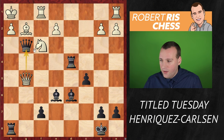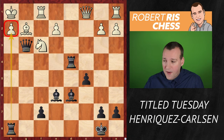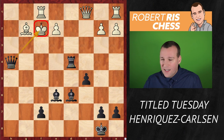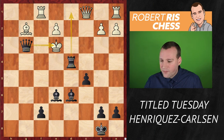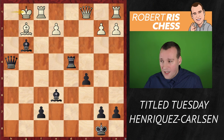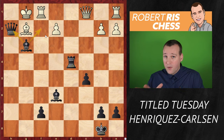Magnus plays bishop d6, threatening checkmate on h2. If white plays queen g5 intending to exchange queens, it's rook takes h2, knight takes h2, queen takes h2 with checkmate. The only alternative is to try to run with the king, but then rook takes h2, knight takes h2, queen takes king f2, queen h4 check — and the king is caught in a mating net. King to e3 runs into queen g3 check; the rook covers the d-file and after blocking on f3 it's bishop f4 checkmate. King f3 runs into queen g3 checkmate. Going back to g1 runs into bishop h2 check; king h1, bishop g3, king g1, and now queen h2 — the bishop supports the queen and takes away the f2 square from the white king.